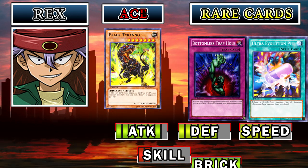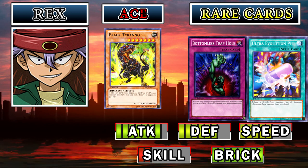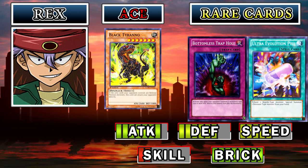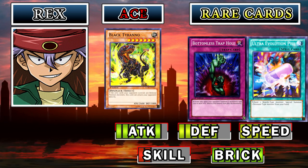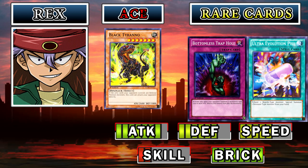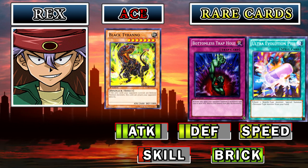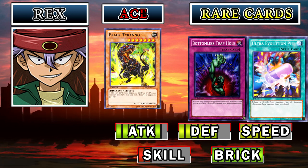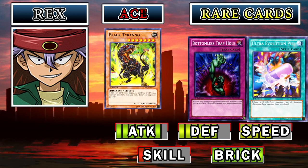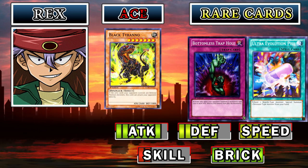The next stat we're going to be going into is the Brick stat, and Rex Raptor has become unbrickable. Other than Black Tyranno and Mega Zowler, his deck is all level 4 monsters, and Gilosaurus at level 3. He gained Call of the Haunted, he gained an Ultra Evolution Pill — which could be considered a bricky card — but because he has so many monsters, 24 monsters in his deck, with only 3 or 4 of those being tribute monsters, it is really amazing. He does still have some old school cards like the Wasteland field spell and Raise Body Heat. He has no more dragons in his deck so no more Dragon Treasure — just Raise Body Heat, which works on every single one of his monsters except the reptile, and that's fine because it's a defense monster.